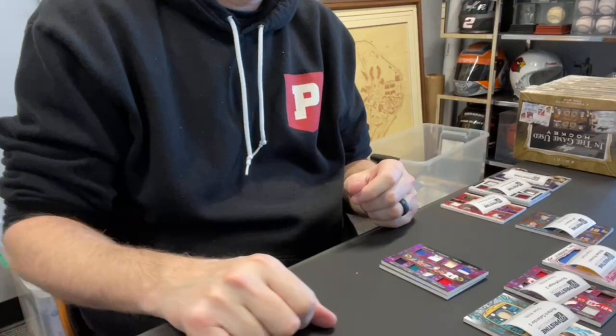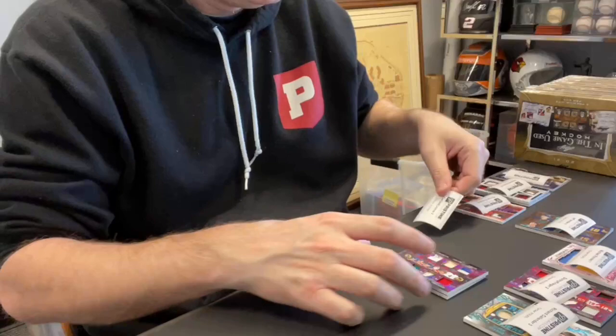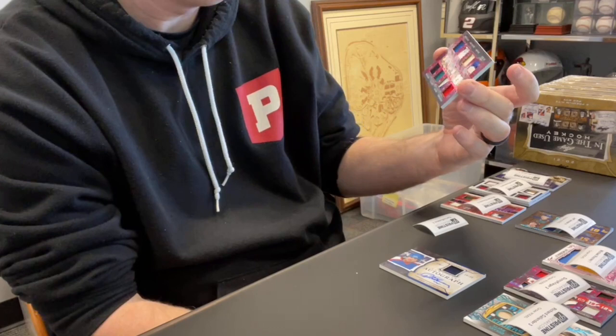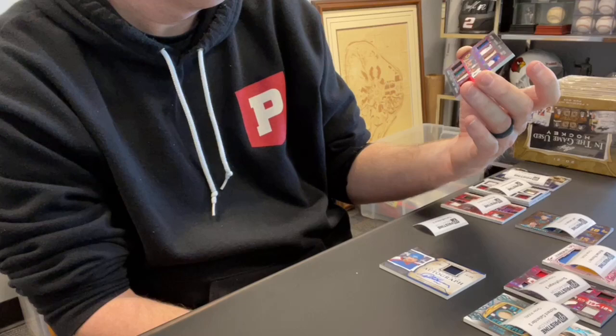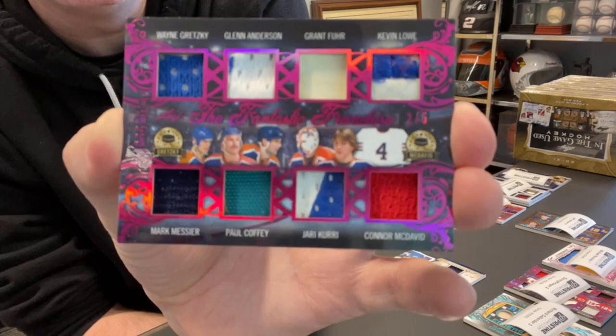Card 19 — this is an eight-piece. Some good names on here, out of five: Wayne Gretzky, Mark Messier, Glenn Anderson, Paul Coffey, Grant Fuhr, Yari Curry, Connor McDavid, and Kevin Lowe. It's called the Fantastic Franchise, numbered out of five. All Oilers. Nice card.